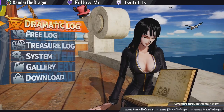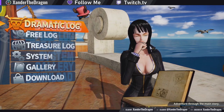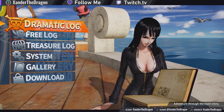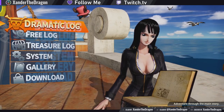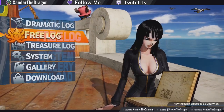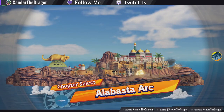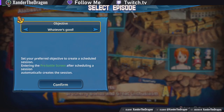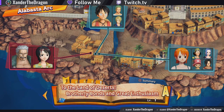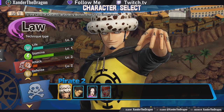Now on to actually inviting your friends. This part might be a little confusing, and on different platforms you might have different buttons — I'm playing on PlayStation right now. I'm going to go to Free Log to show you an example of how to invite a friend. Click the Alabasta Arc, and at the stage selection or character screen — either one works — you want to set your online play to recruit mode. Then select your character and move on to the preparation screen.